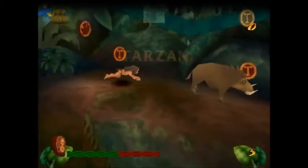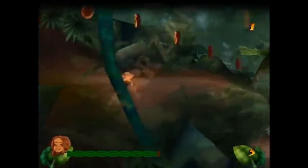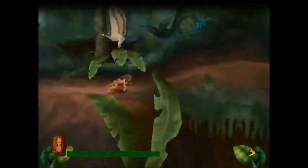Here we have these bush pigs that are RNG dependent. What you want to do is identify the movement of the first one — again this can take some practice — and try to jump over it, while the second one you can stun with a fruit while falling off the ledge.